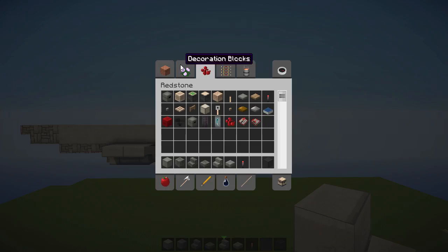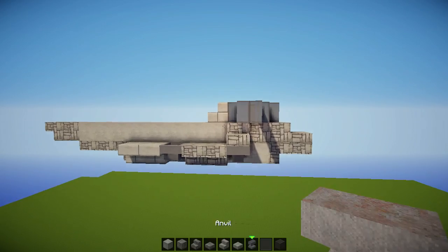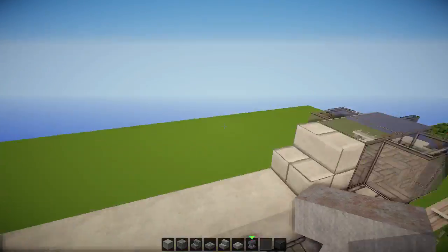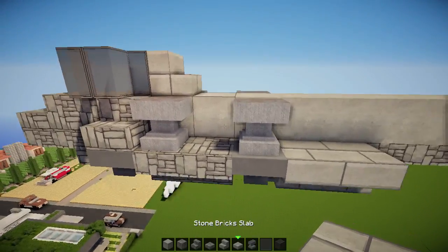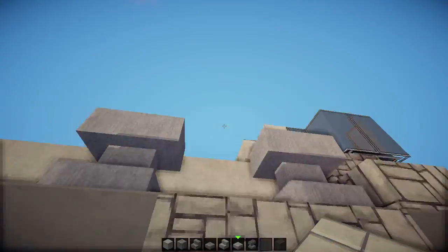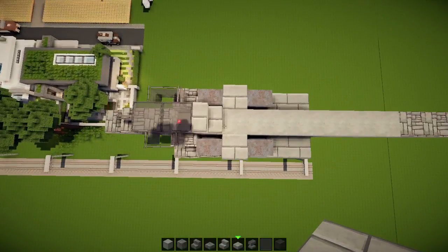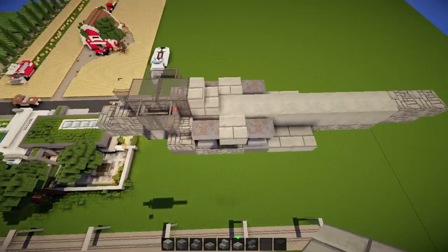The next thing is we're gonna pick up some anvils. Anvil here, just over this hopper - bam. Same on this side. In between those, slab and slab - stone brick slabs, that is. From above we got this shape. Just gonna pause for a second so you guys can catch up. Hopefully you can catch up.